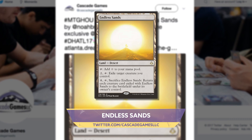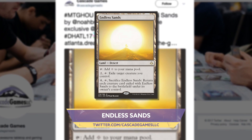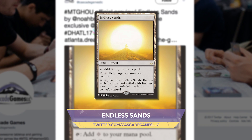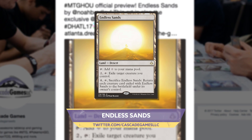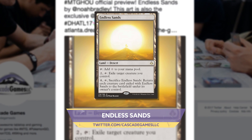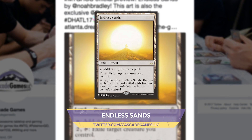Another new desert today comes from Cascade Games on Twitter. Endless Sands is a rare desert. It can tap to add a colorless mana, or you can pay two and tap to exile target creature you control. Finally, you can pay four, tap, and sacrifice it to return each creature card exiled with Endless Sands to the battlefield under their owner's control.